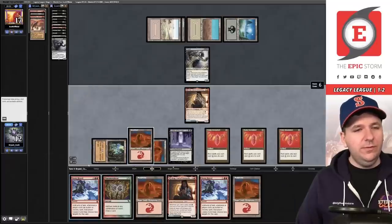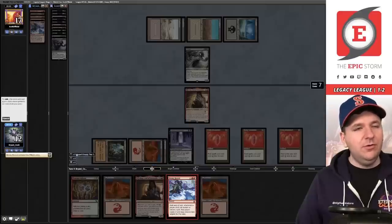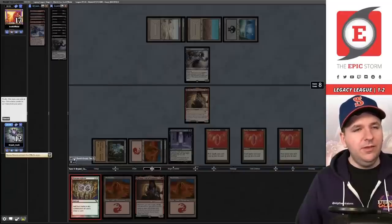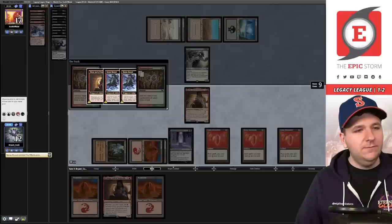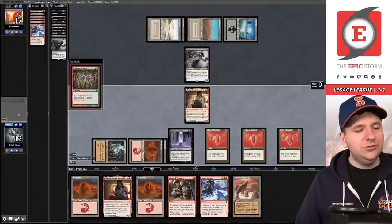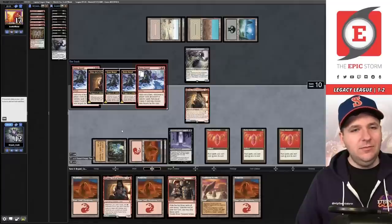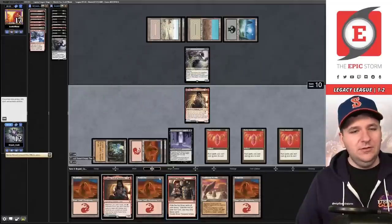Past in Flames draws a ritual. Flashback Past in Flames — we'll go to 12, pay with colorless for the ritual. Save Jeskai's Will for now. Burning Wish — grab Reforge the Soul. Now it costs two. Tap the Sandstone Needle, cast Bonus Round into another copy of Bonus Round — Birgi's going to make a red while we copy. Play Manamorphose and this game is essentially over.